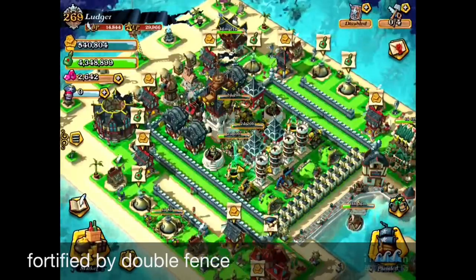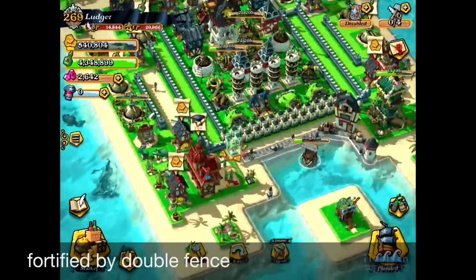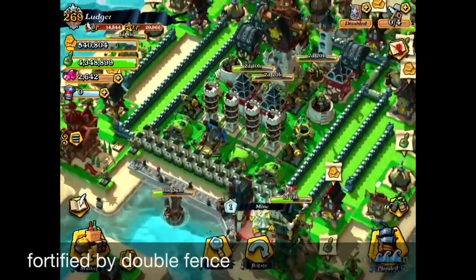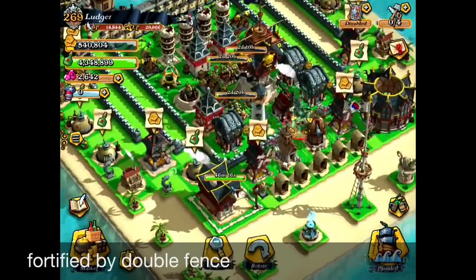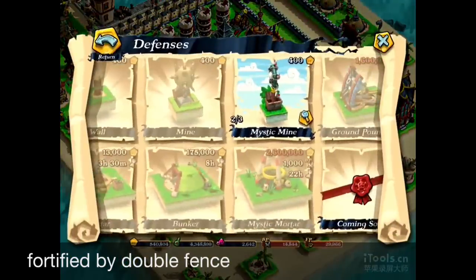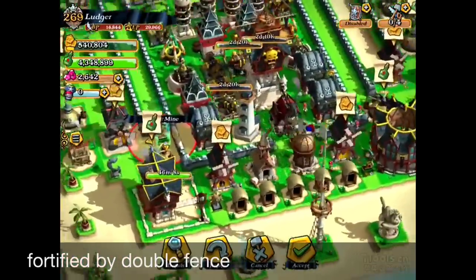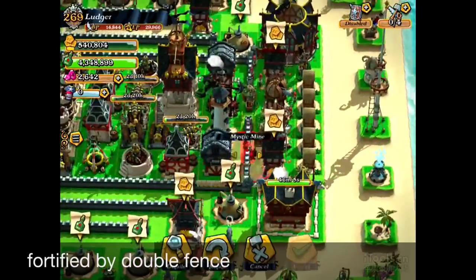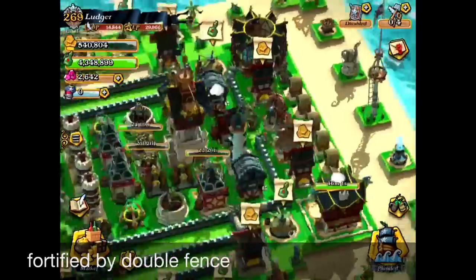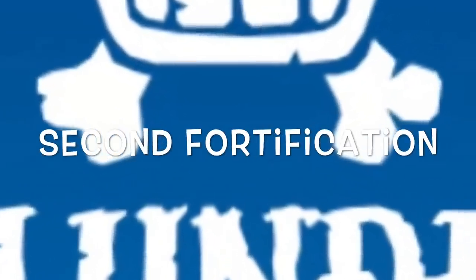When people see this base, they'll think that's not going to be the breach point — you cannot come from the bottom side because it's a double fence. But those kinds of double fence arrangements can create another breach point and another weak point — I'll show that in a later video. Anyway, the fortification was quite useful when defending.